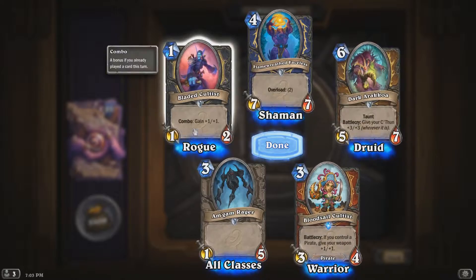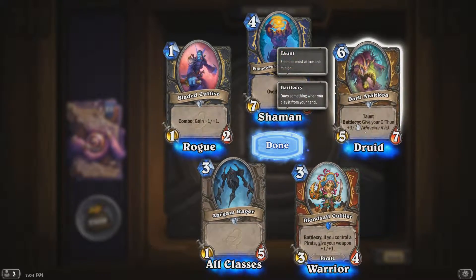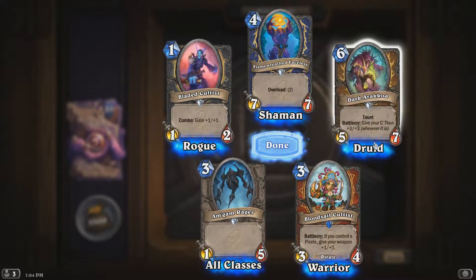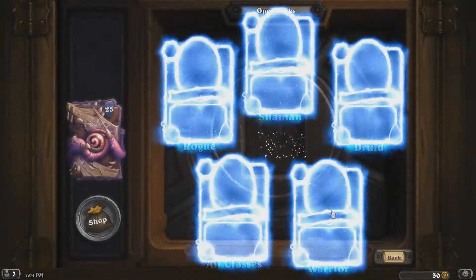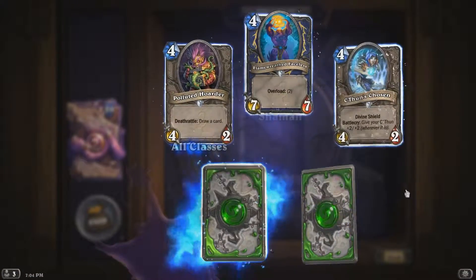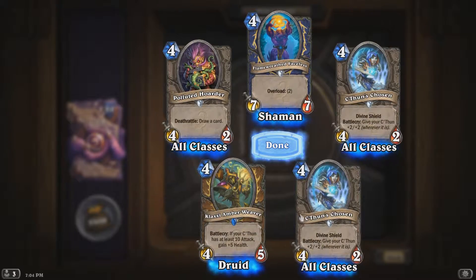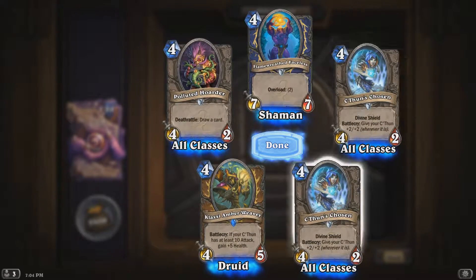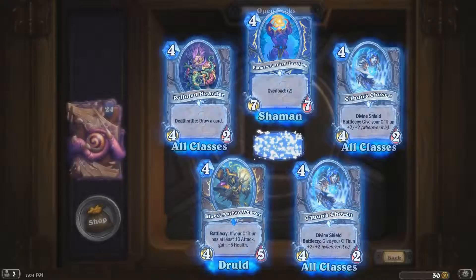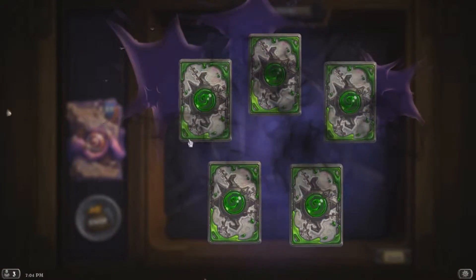We've got two of those now — I don't know if that's that good. That is a weird card. Taunt — that's good for C'Thun Druid. C'Thun's Chosen — that's interesting. We've got another C'Thun card; two of those now. I think I can start making a C'Thun deck.